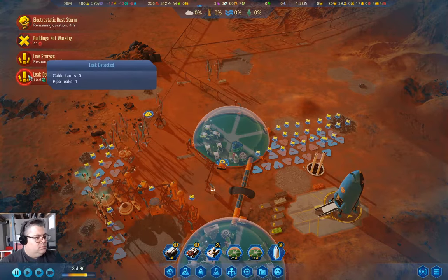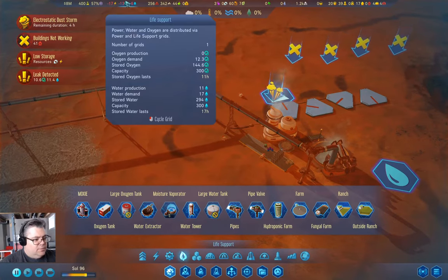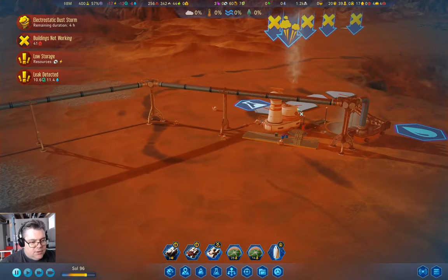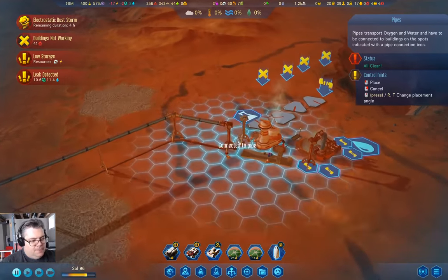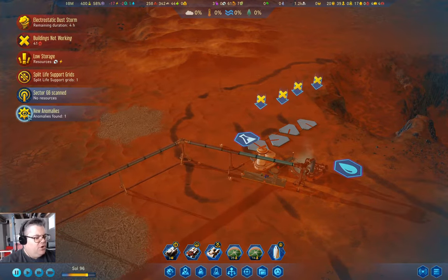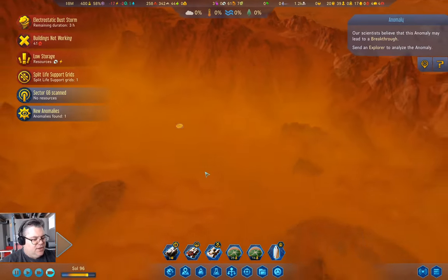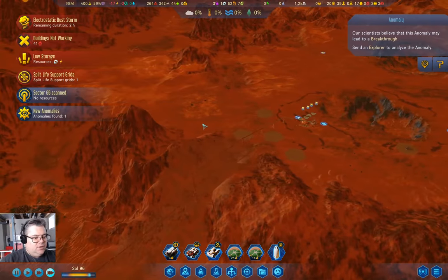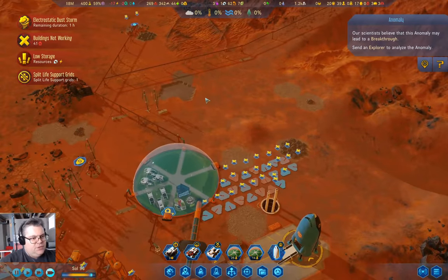We found an anomaly — it's a breakthrough. I wonder which breakthrough it is. Forever Young would be really nice — then we wouldn't have to worry about seniors. If they continued working until the day they die it would be quite problematic. We can wait for repairs.